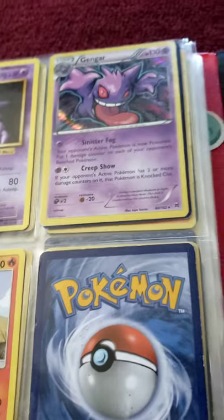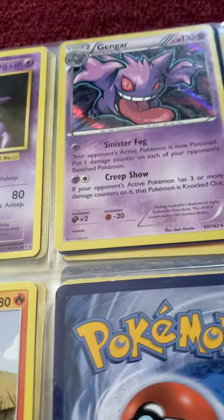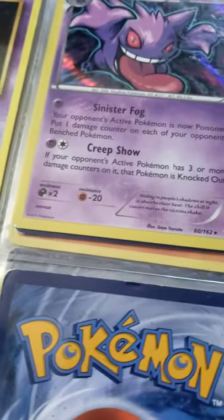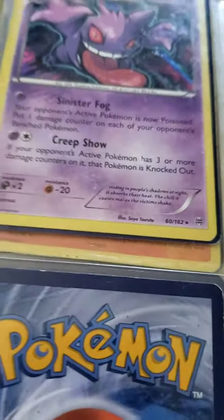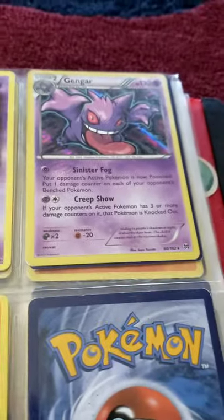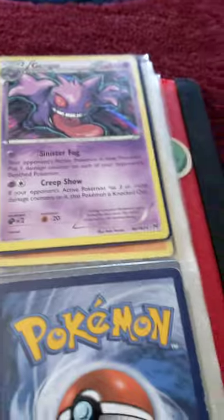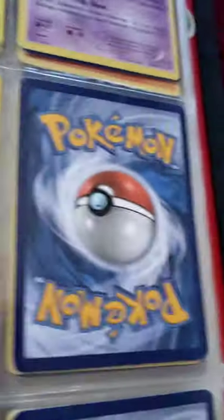We have Gastly, Haunter, and Gengar. The Creep Show attack is pretty good — Sinister Fog and Creep Show is a good combination. You can poison them, and with Creep Show you wait like three turns using that attack, then since you'll probably have energy built up, you can just knock them out. It doesn't really matter if they have a lot of health if they take at least 30 damage, because Creep Show will knock them out automatically. We have Fletchling and Fletchinder.